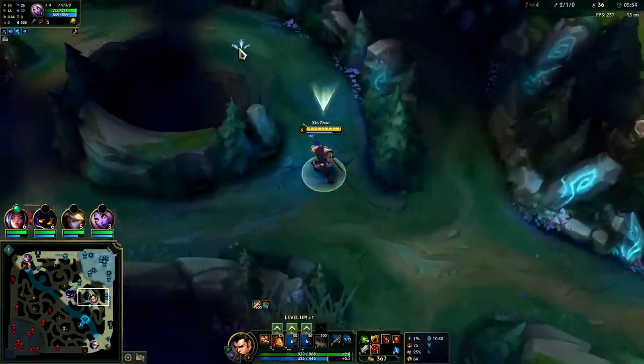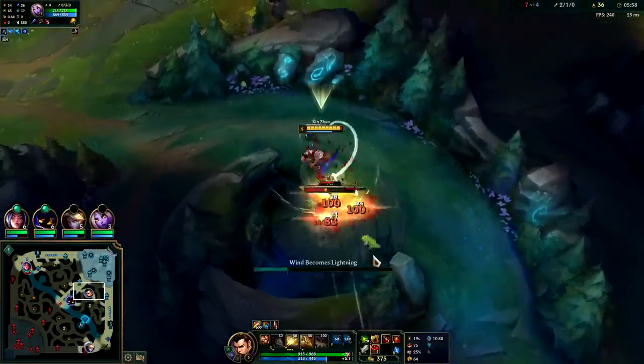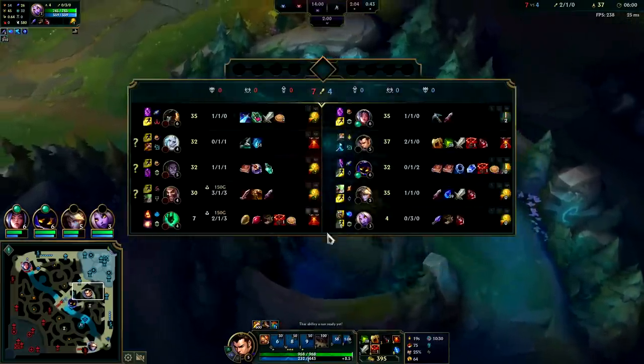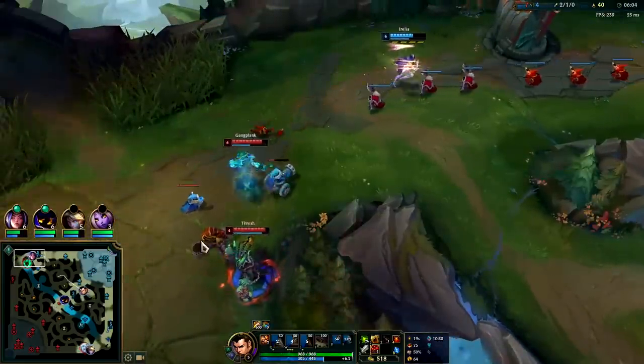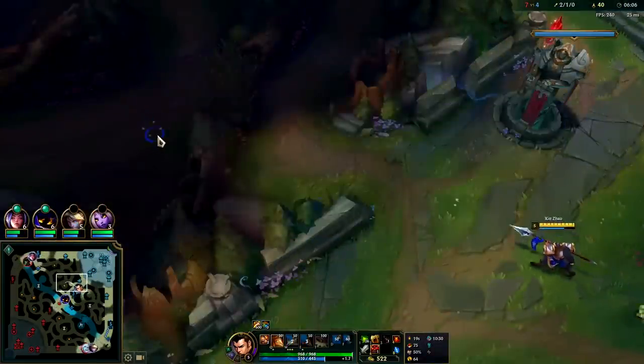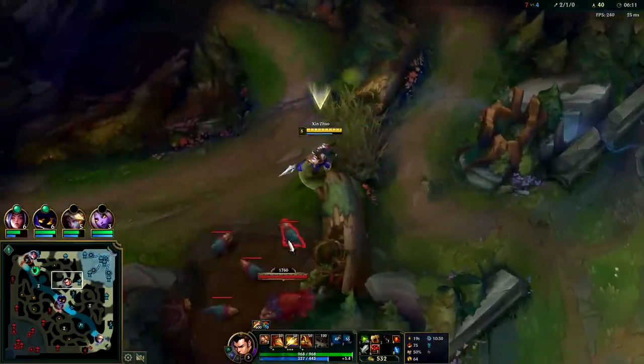I'll pay attention to that, try not to let it affect my thought process too much. Draven got so fed off that, it's kind of crazy. Thresh is just roaming around. Viego's about to get the freest win of his life potentially.